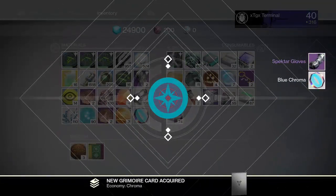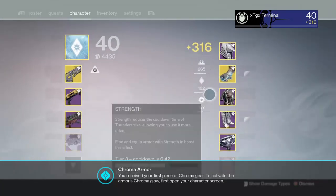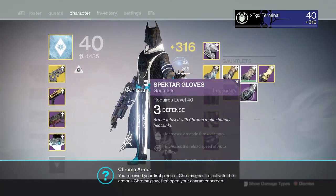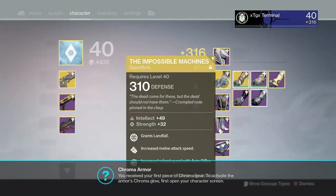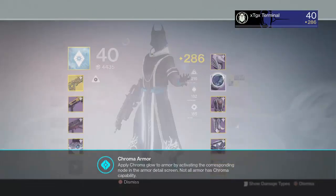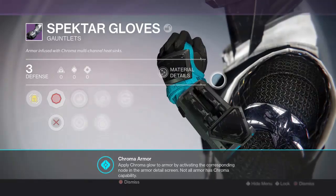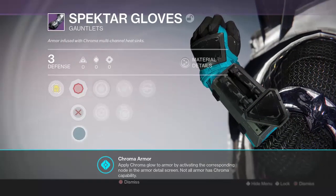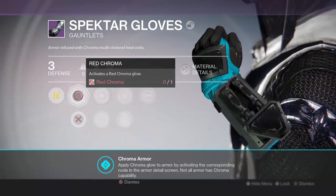Let's see what we get — Spectre Gloves and Blue Chroma! You received your first piece of chroma gear. To activate the arms chroma glow, first open your character screen. I'm guessing free defense... can I use it on this? No. Okay, apply chroma glow to armor by activating the corresponding node in the armor detail screen. Not all armor has chroma capabilities.